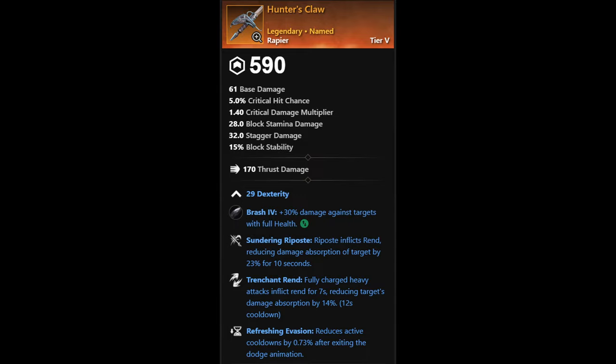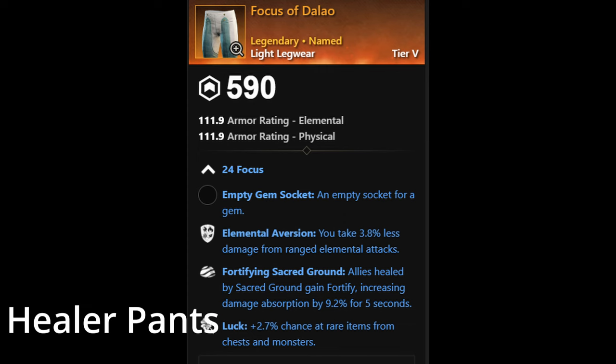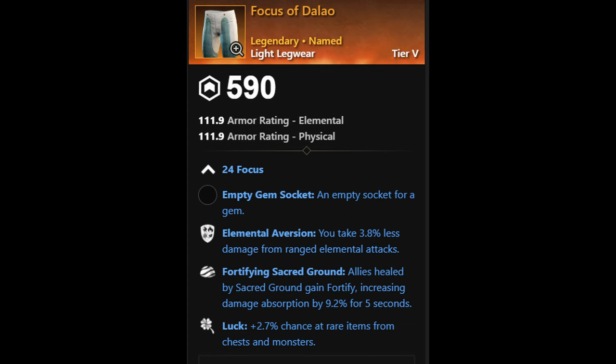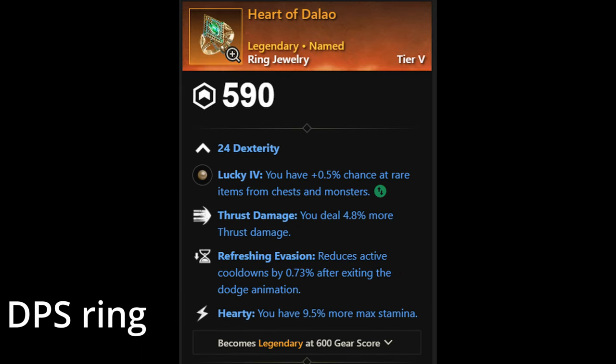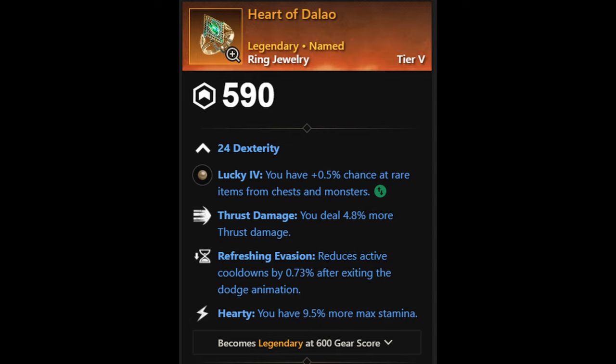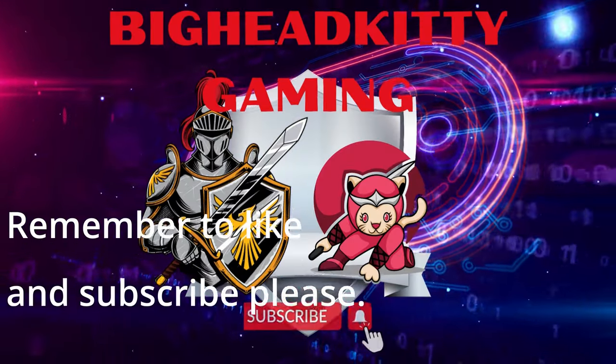Then two drops from another cat called Dalo: the Focus of Dalo, light legwear with healer-type specs, luck, and fortifying sacred ground. The ring Dalo drops is a DPS-type ring for people who deal thrust damage. Stay tuned after the intro and I'll show you where on the map to go and how to kill.